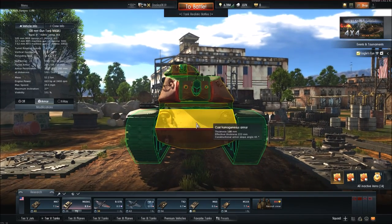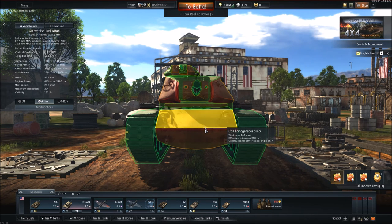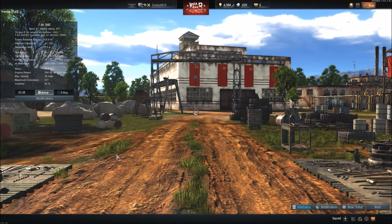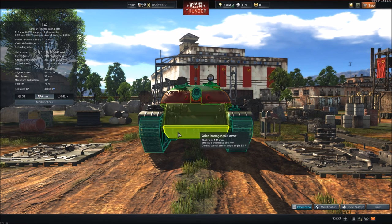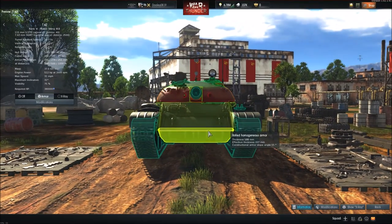The upper plate of the M60 is 224 mm, lower plate 290 mm. The T-62 is 186 mm upper and 200 mm lower. So 255 opposed to 183, and 260 opposed to 200 - the M60 does have better frontal armor than the T-62. Let's take a look at the turret of the T-62.